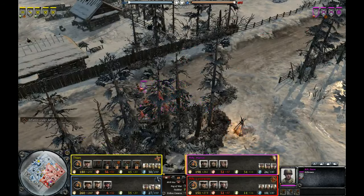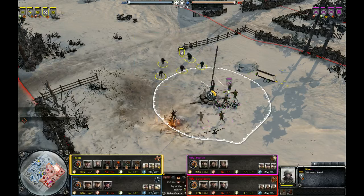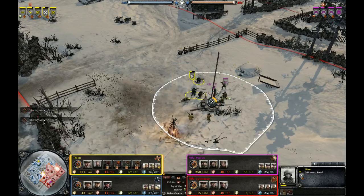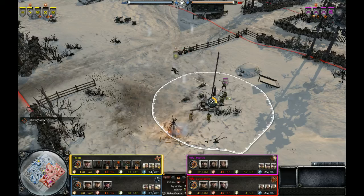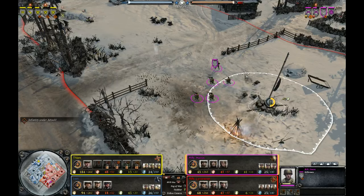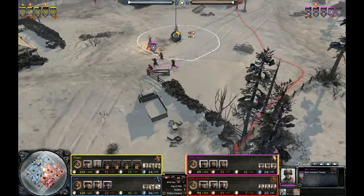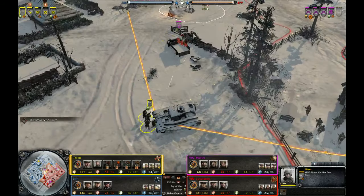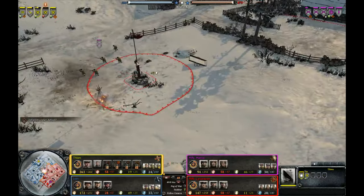We do see three Riflemen squads out of Havok, and Havok is trying to gain control of the right side of the map with the fuel point. He's going to have pretty good success against these Ostruppen, who were ordered to go and capture the point, but unfortunately they find some Riflemen and will be massacred at close range. It looks like they might be wiped — but no, they actually escape. Very lucky there. Of course, Ostruppen even if they get vetted up aren't the most effective units, but it's still nice to keep them alive since it's more expensive to replace the squad than to reinforce.